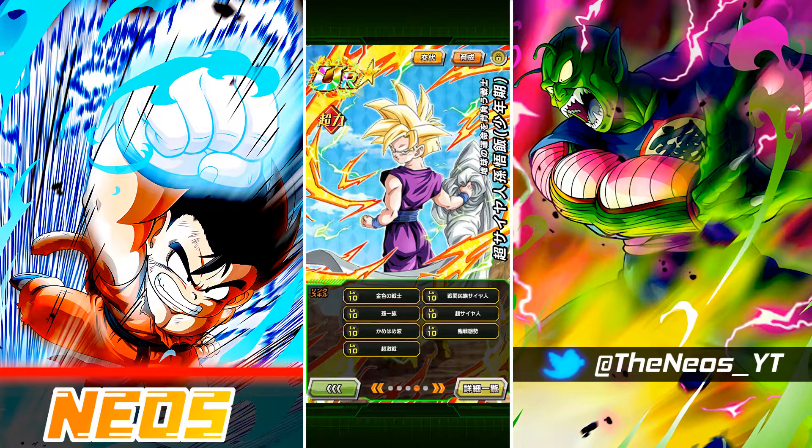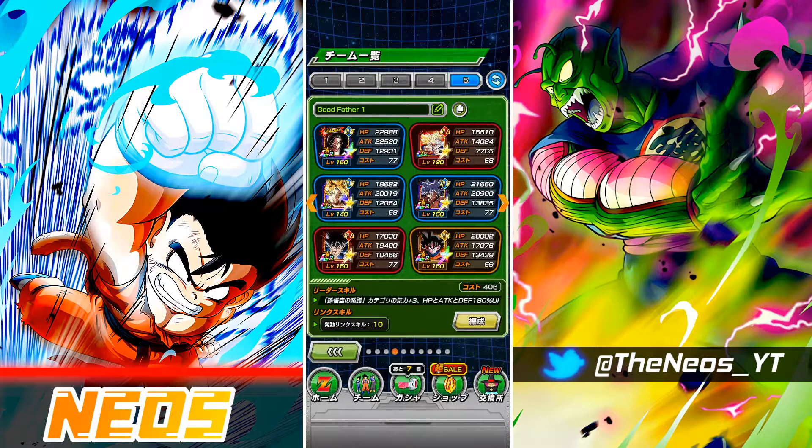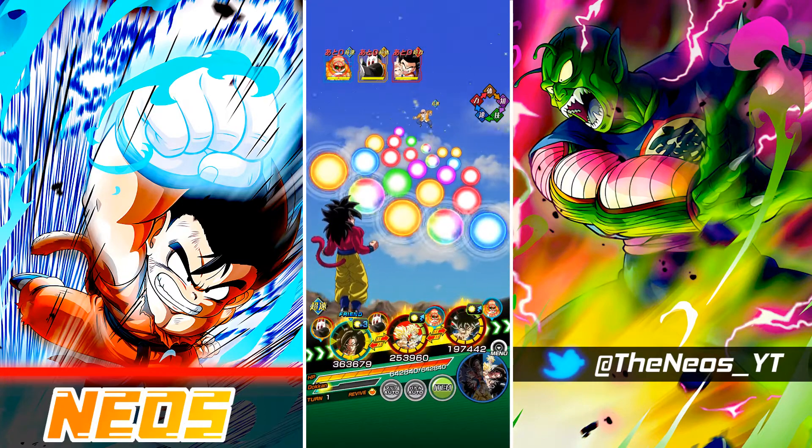Links remain the same, which is really good in terms of linking — you don't have to worry about revolving or changing link sets — and categories remain the same as well. That's pretty much the unit breakdown. The first stage will be Kamehameha Super Battle Road, and then the second stage is going to be the Legendary Vegeta event. Let's hop in.